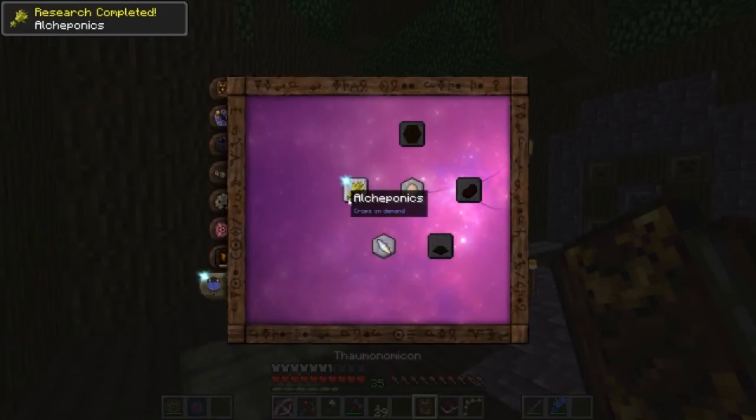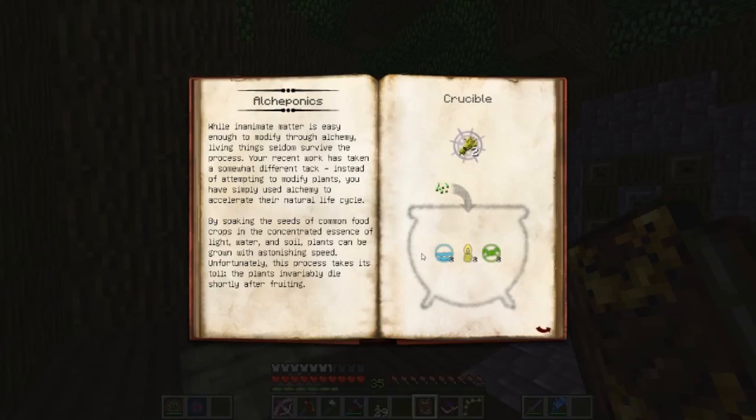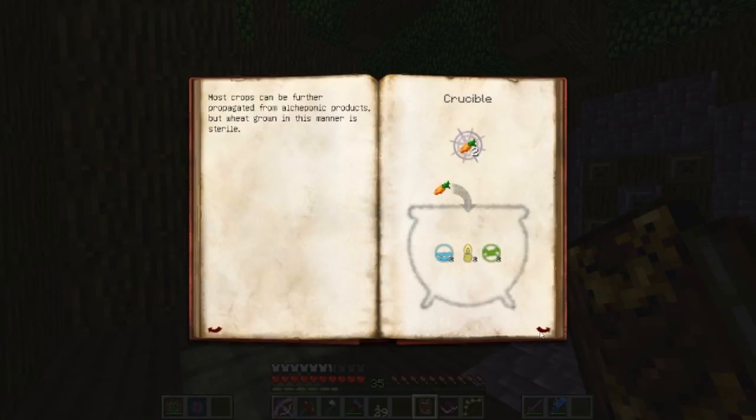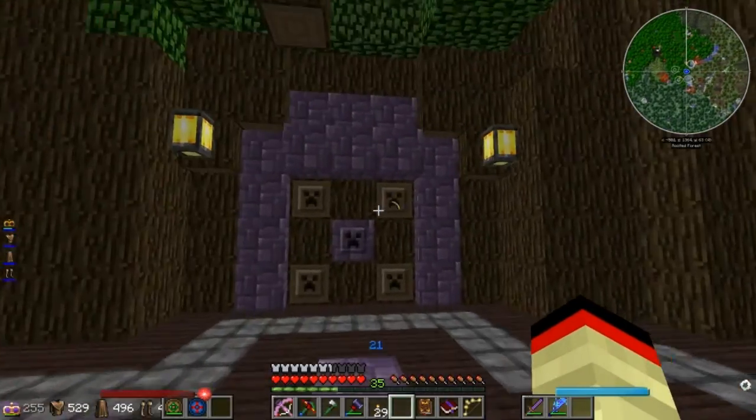I know exactly what I'm doing. 'Inanimate matter is easy enough to modify through alchemy. Living things selve and survive the process. Recent work has taken a somewhat different tack — instead of attempting to modify plants, you have simply used alchemy to accelerate life's natural life cycle.' This is pretty cool. We can make a bunch of things like that that will maybe be useful once I set up this golem farm.